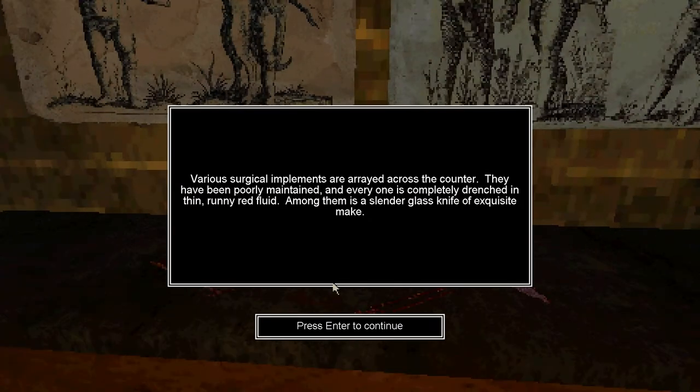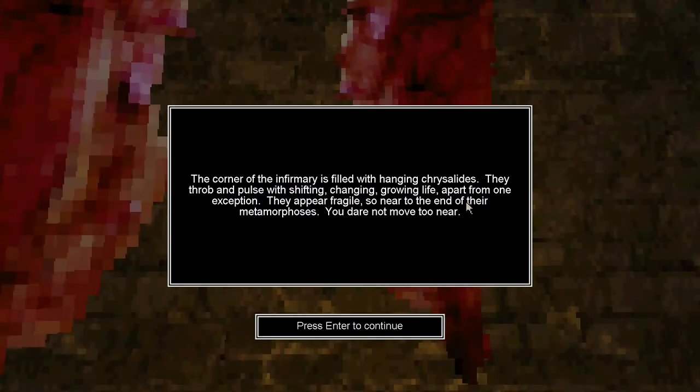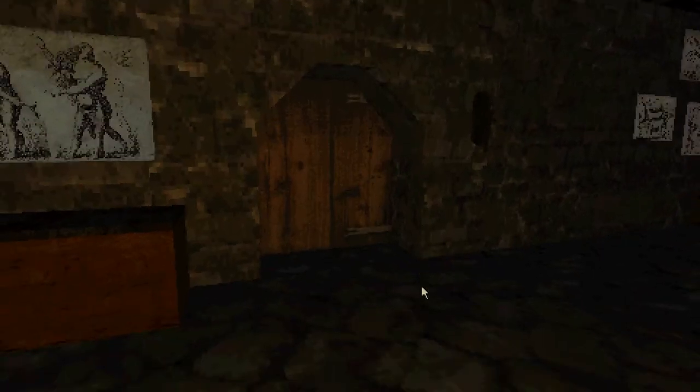Various surgical implements are arrayed across the counter. They have been poorly maintained and every one is completely drenched in thin, runny red fluid — I'm guessing that's blood. Among them is a slender glass knife of exquisite make — you take that. The corner of the infirmary is filled with hanging chrysalises. They throb and pulse with shifting, changing, growing life. Apart from one exception, they appear fragile — so near to the end of their metamorphosis, you dare not move too near. Looks like one of them is empty — maybe that was the screaming we heard.